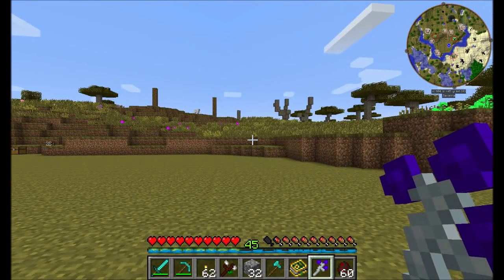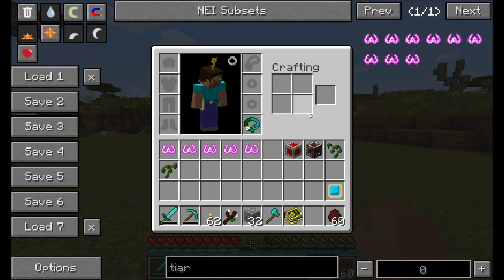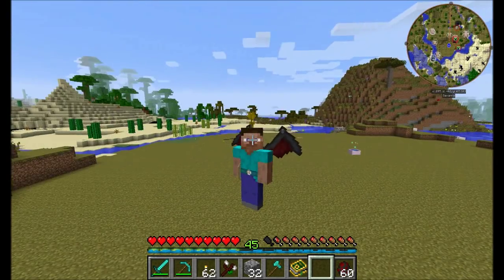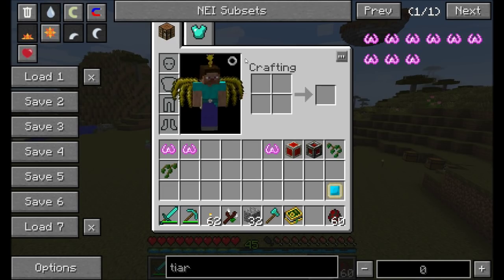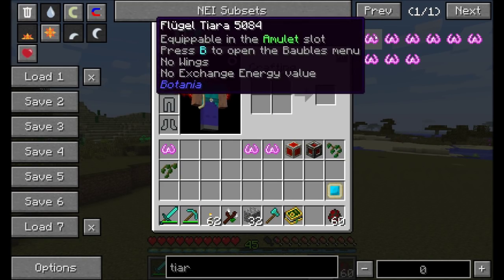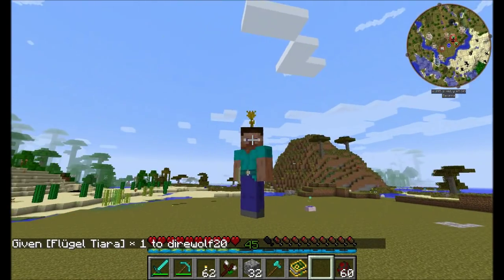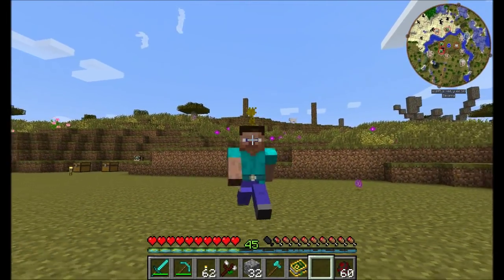There are many forms of the Flugel Tiara. They all do the same thing — they allow you to fly — but each one gives you a different wings animation on your character. There's also a blank version if you just don't want any visual wings but still want the flight ability. You'll also notice that the mana tablet renders on your player in the belt slot.